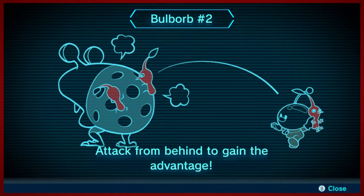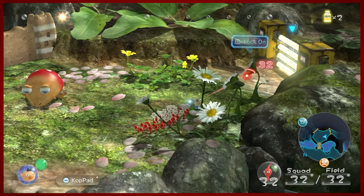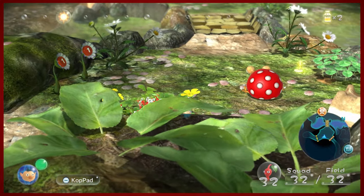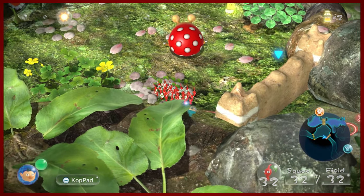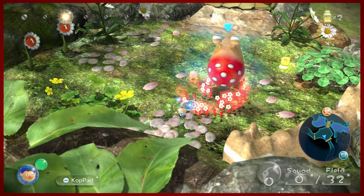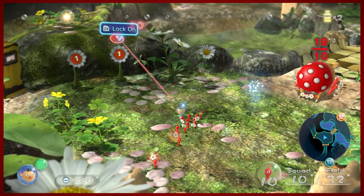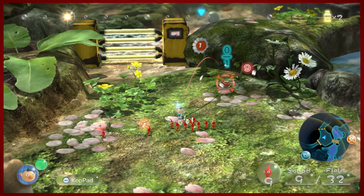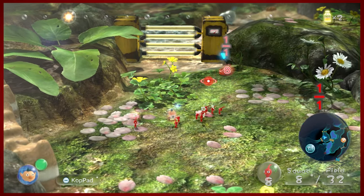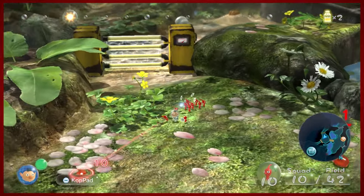We're gonna be very, very quiet and sneak up on it. As always, we love taking things from behind — as you should always do in life if you can. We're gonna sneak up on this Giant Bulborb and, in the same fashion as we did when we killed its child, we'll attack its butt. That level of Pikmin squad is enough to dispatch that Bulborb in one shot. It was no match for our butt-attacking skills. Got some more pellets here — we actually didn't even need all of those Pikmin to do that, but it worked.